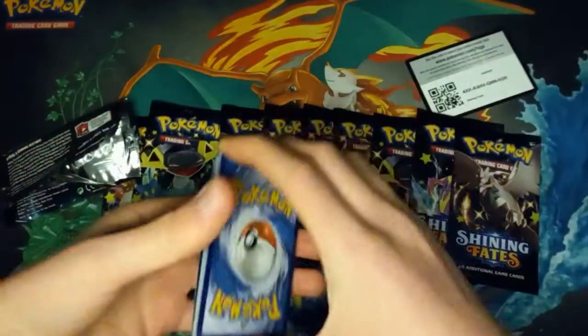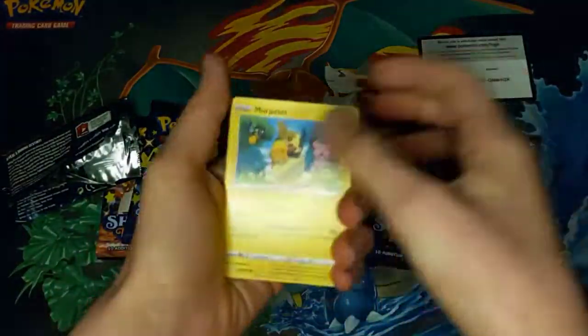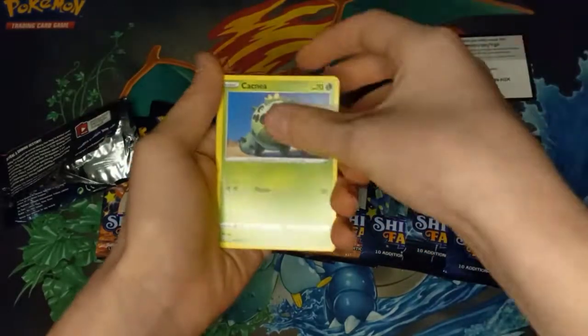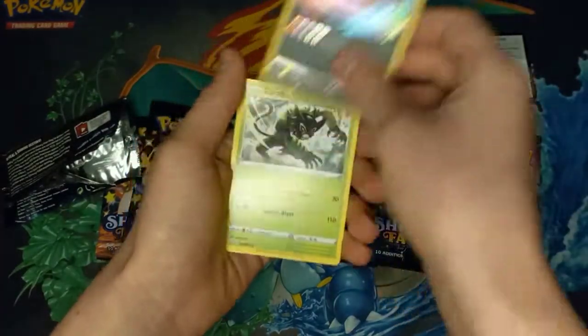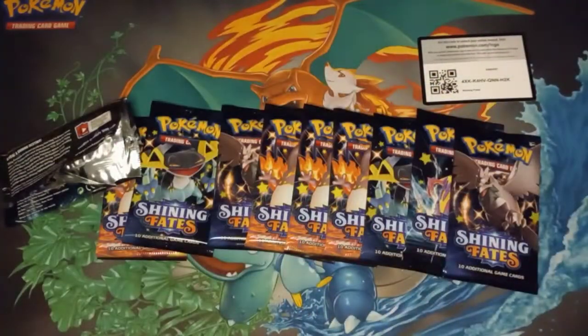We'll put the code card right there and put all the codes aside. We got a Morpeko, a Buizel, a Natu, a Cacnea, a Cufant — ooh, a Yveltal Amazing Rare! And there's a Rude. Alright, it's a good start for my end.